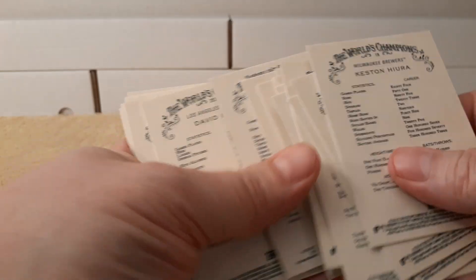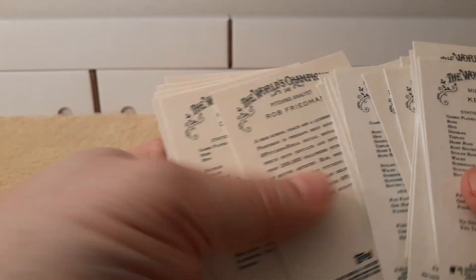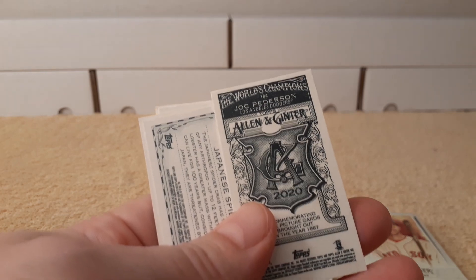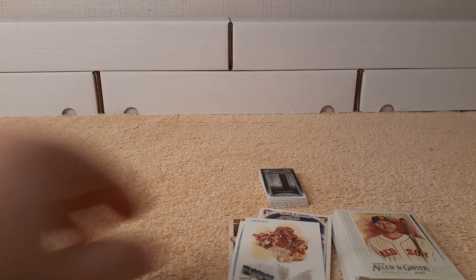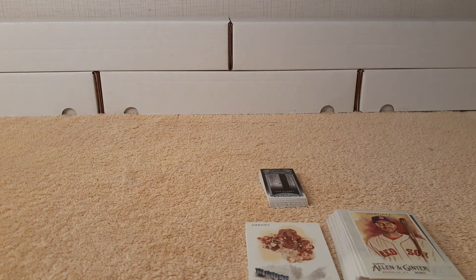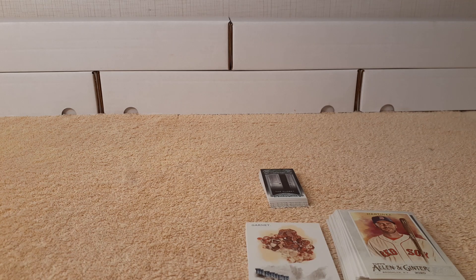Just looking at everything. I didn't really look at all the backs of these — nothing special this time. One A&G back — Joc Peterson. A couple going in the dark cards, one from each value pack maybe. Then some nice inserts. Alright, thanks for watching my two value pack break of 2020 Topps Allen and Ginter. I will see you later — have a great rest of your weekend!